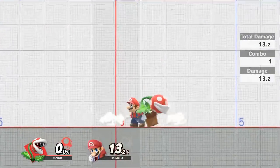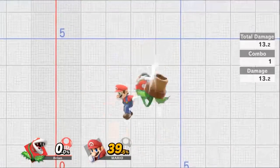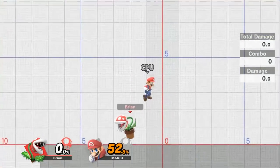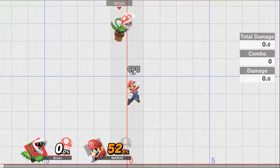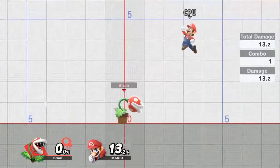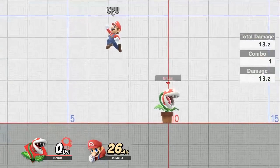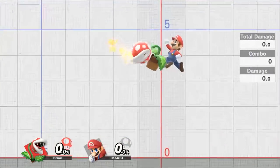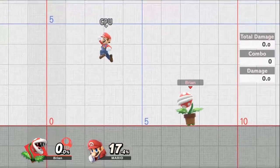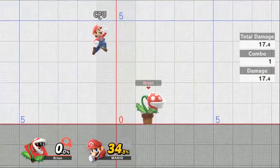Your down air is one of your faster moves, dealing 13.2% damage. The start of it has a meteor effect, making it a good finishing move when you're above an opponent — it also moves you down quickly. Your forward air puts out 10.8 to 13.2% with about three squares of range. Your back air is fire breath, dealing 14.4 to 17.4% damage, and it's a great kill shot with real explosive power.